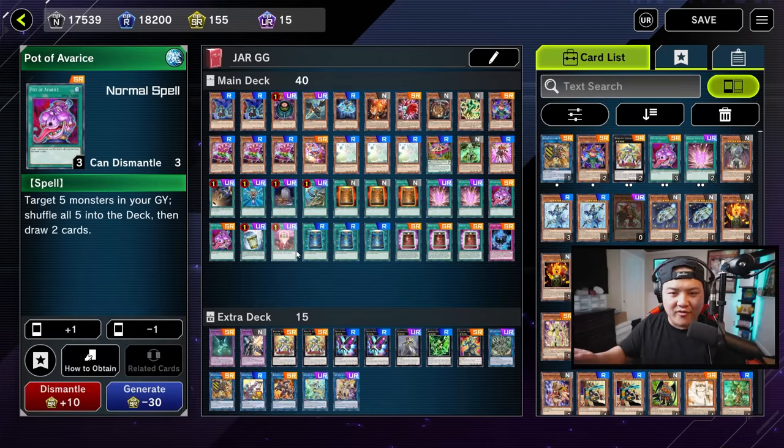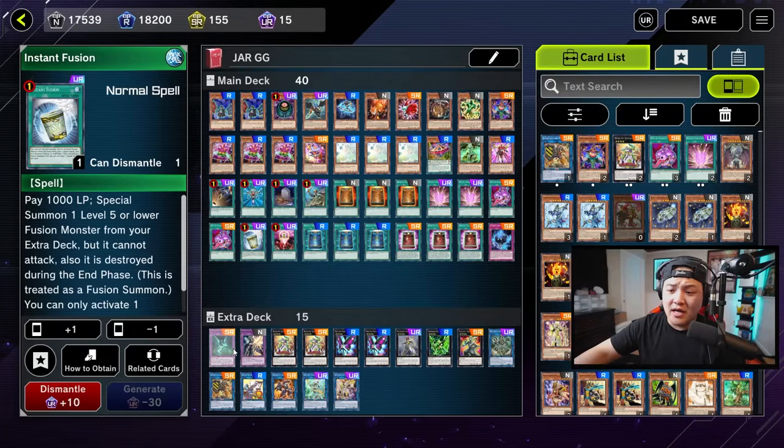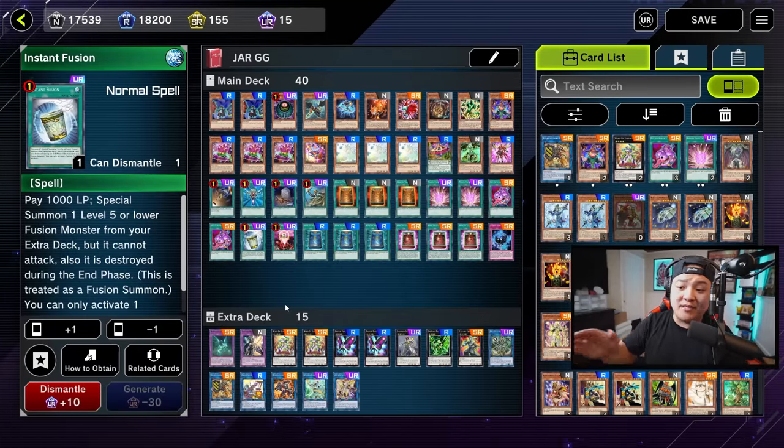Two copies of Avarice — it ensures that you never deck out. That's what you've got to be careful with when piloting this deck: if you're not mindful of how you use Morphing Jar, Morphing Jar can actually kill you. Avarice is nice. Mud Dragon and Rageant — Rageant has utility purposes to just flip itself face-down or flip Morphing Jar face-down.